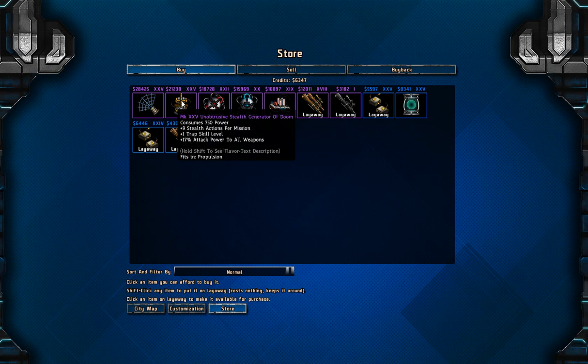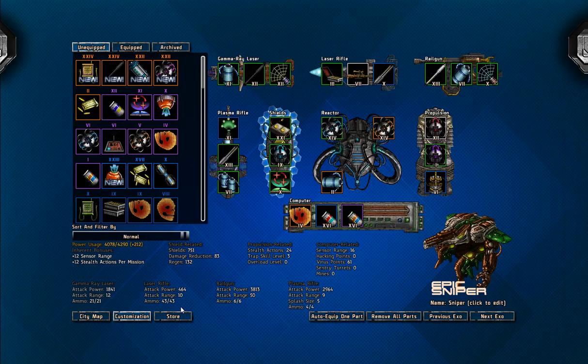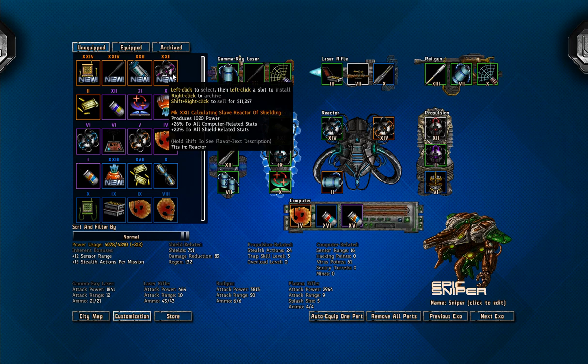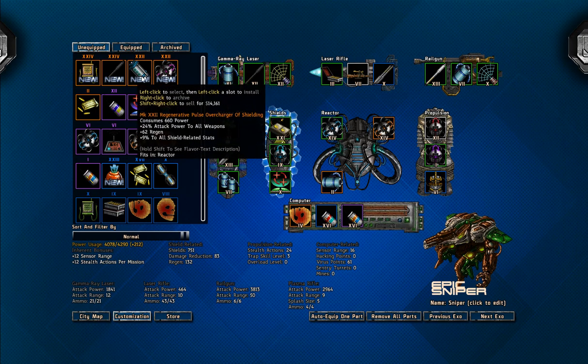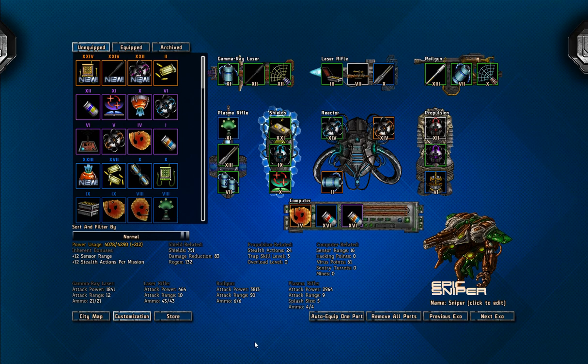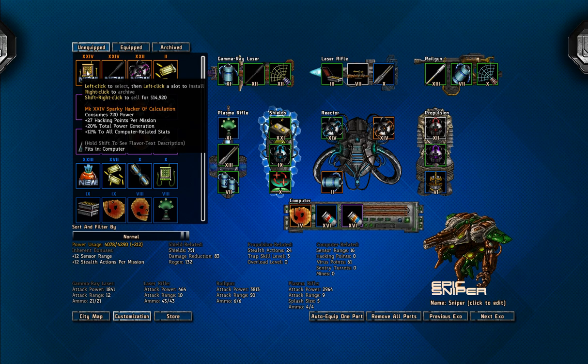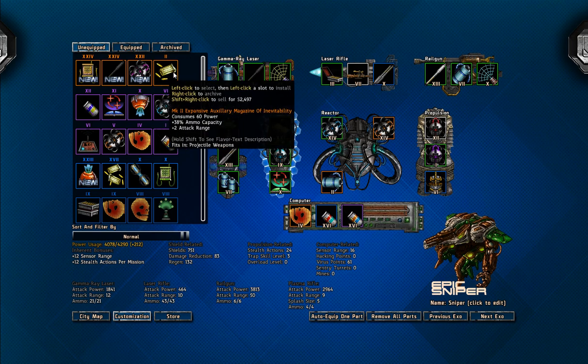Propulsion to attack damage all weapons - this one maybe, but that cost is just obscene. Let's see what we gain. New stuff maybe - okay, computer station shots could have been better. Attack power all weapons. This is something that goes for good money. 65 attack power - how much power it eats? It does eat a lot of power. Hacking points per mission - wow, power generation wow. And we got this one we had from before - why am I keeping this? Because it sells really well I think.